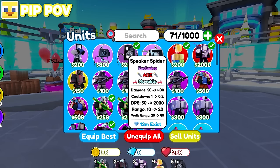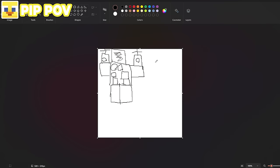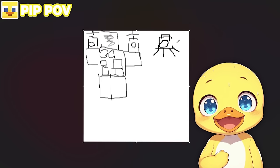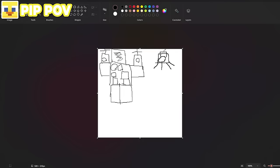The next troop I want to draw is the Speaker Spider. This should be the easiest troop for Louis to guess - it will only take me about 10 seconds. I just need to draw some legs, then draw the speaker body with a circle and a little square on top. I'm not too good at drawing, but surely Louis will be able to tell that this is a Speaker Spider. What else in Toilet Tower Defense looks like this, after all?